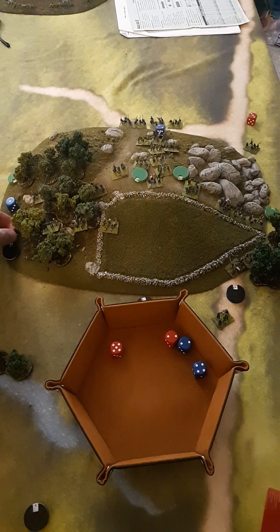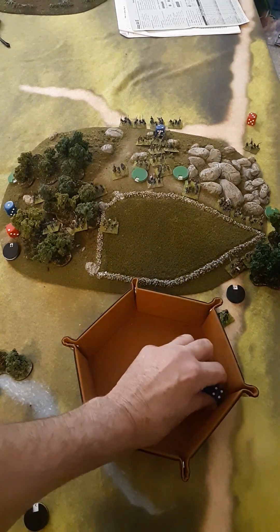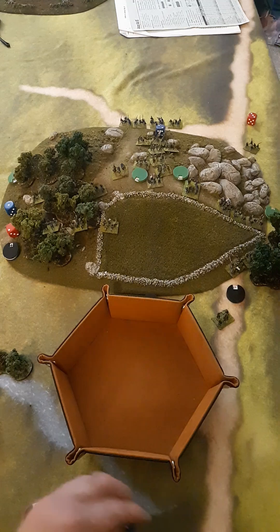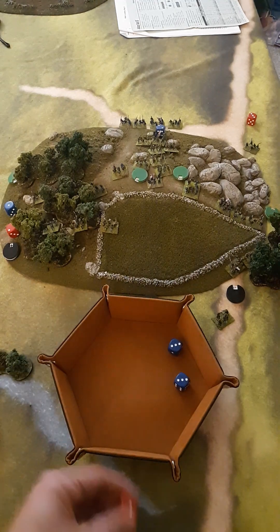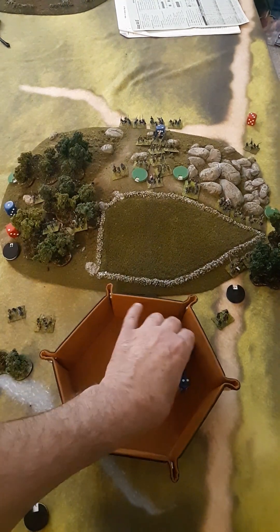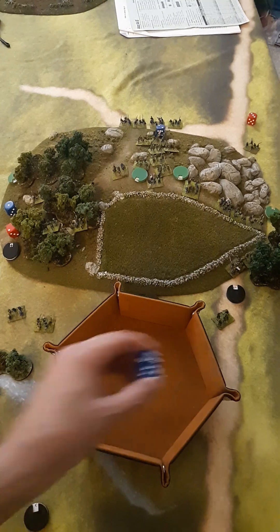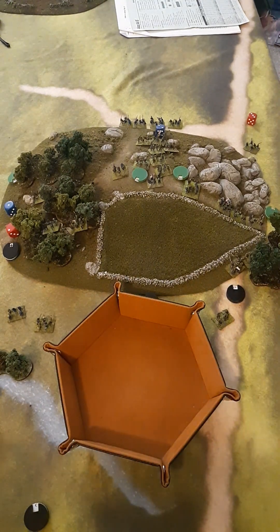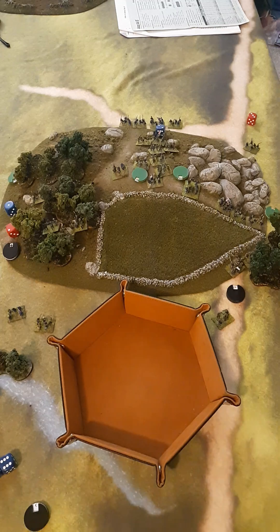Now both sides do morale checks. With no stands missing, normal morale is 3, minus 1 for cover means they only fail on snake eyes — both pass. For the stand loss demonstration: morale 3 plus 3 for stand loss equals 6, minus 1 for cover in woods is 5 — they have to beat a 5. Both the Confederates and Union pass their morale checks and would continue into the next round. That's the whole battle turn that happened, and that's a quick summary of this play.